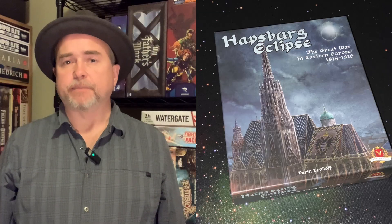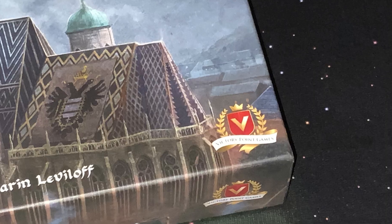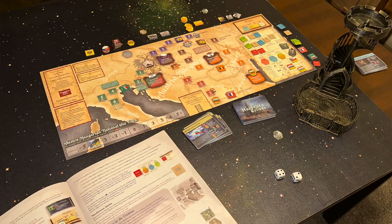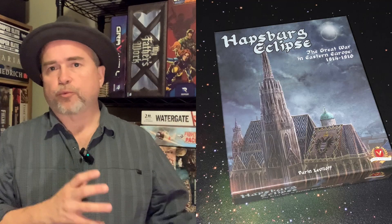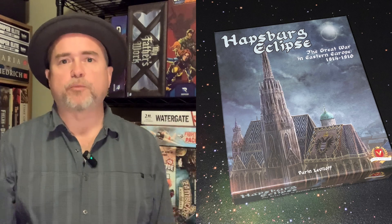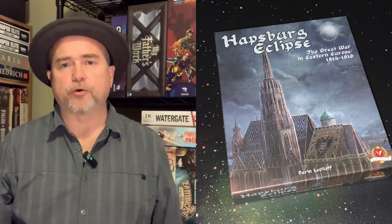In Habsburg Eclipse: The Great War in Eastern Europe, 1914 to 1918, from Tabletop Tycoon and Victory Point Games, one player takes on the role of the Habsburg Monarchy as it attempts to thwart its enemies and survive World War I. This is a States of Siege game — a reprint from the earlier Victory Point Games company, now released through Tabletop Tycoon.